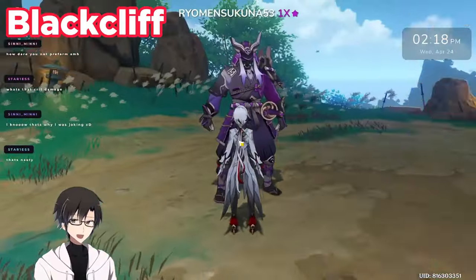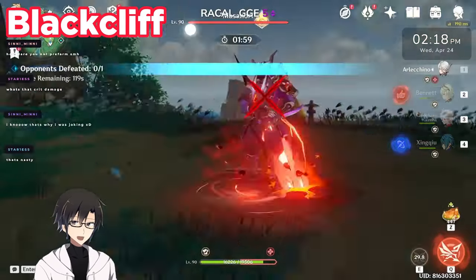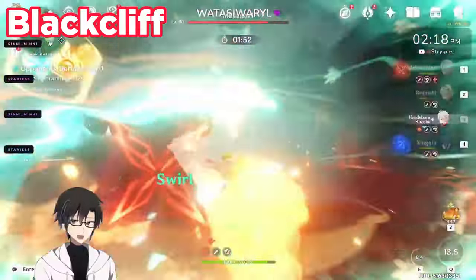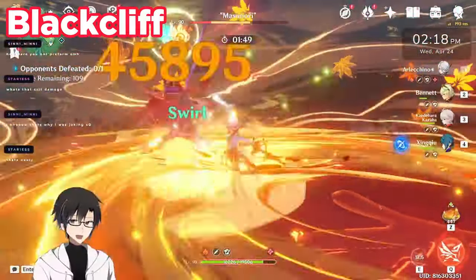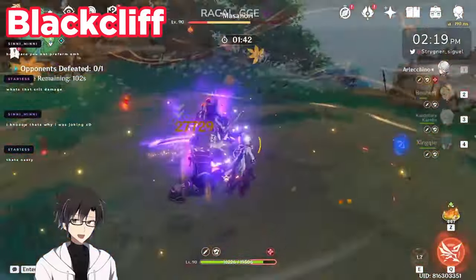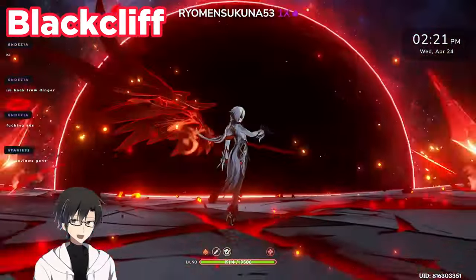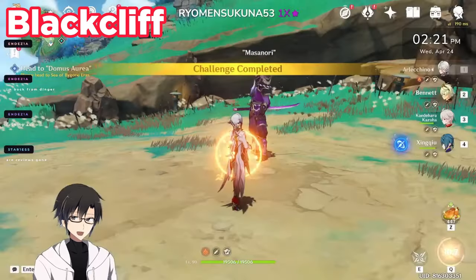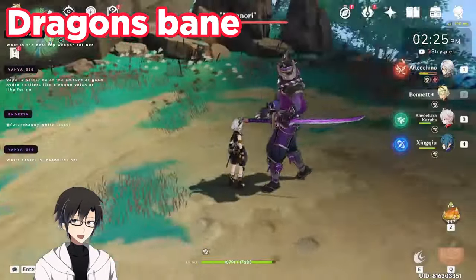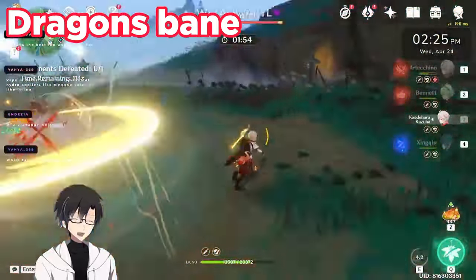Next we have the Blackcliff Pole at R1. If you save up some Starglitter from your wishes, you should be able to get this weapon. Keep in mind that in a single-enemy scenario, the Blackcliff passive does not trigger. In multiple-enemy situations it will definitely do more damage. It's also very easy to build around since you get a ton of crit damage, so you can easily run a crit rate circlet on Arlequino to meet your crit rate requirements.